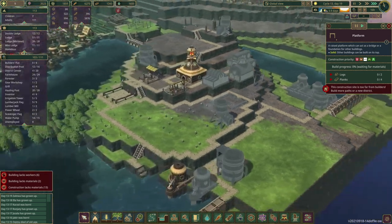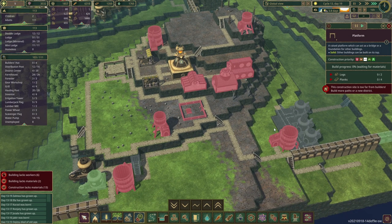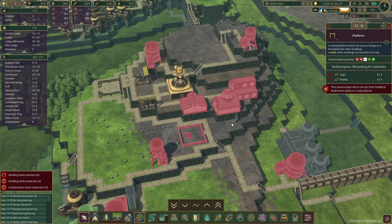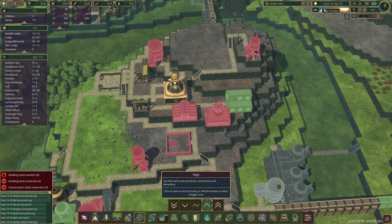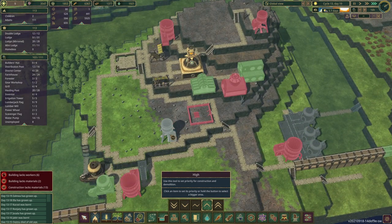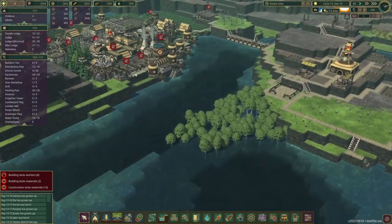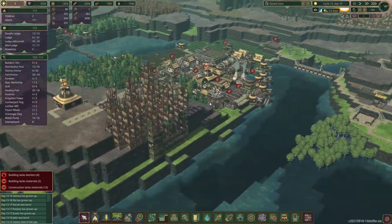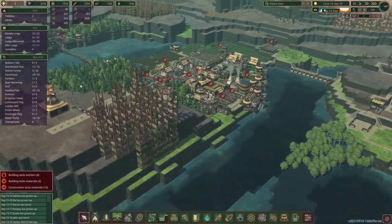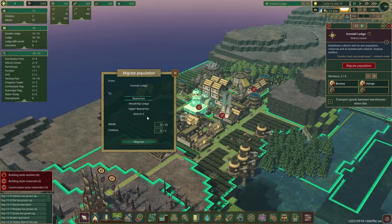We've got a whole bunch of buildings laid out here and set some priorities. Getting water is a pretty big priority, but I'll go ahead and set a few things to a higher priority. With that, it's the start of the day, so we can ship some population over to Woodchip Lodge. We have unemployed beavers over at Irontail Lodge, so we'll migrate four adults over to Woodchip.